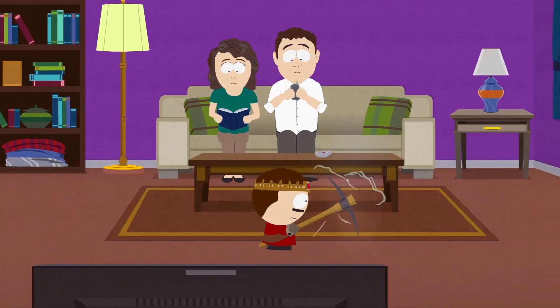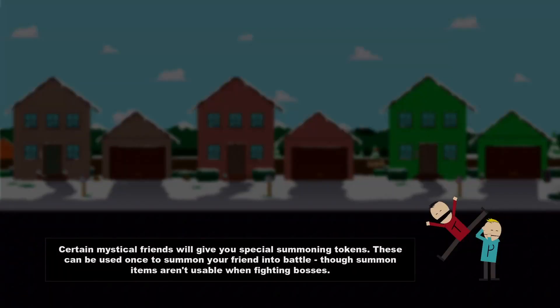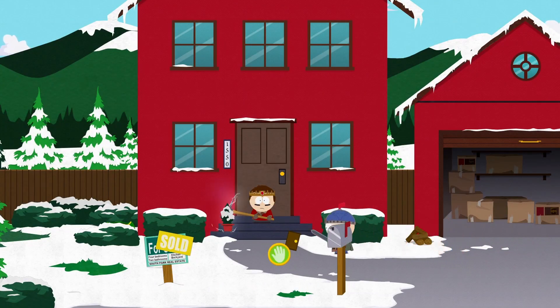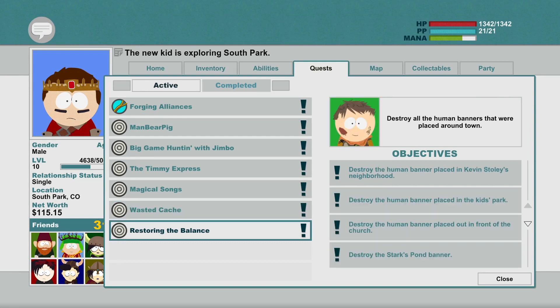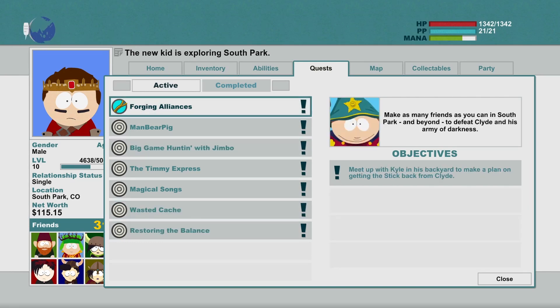Hello everyone, my name is AJ, and welcome back to South Park's Stick of Truth. We're picking up right where we left off in the last episode, with the underpants gnomes — well, you know, that scene. We're actually not going to be doing that this episode. I'm going to be focusing on a bunch of the side quests here, because there's quite a lot of them building up, so I'm going to do a bunch of those and then we can get back to the actual game.